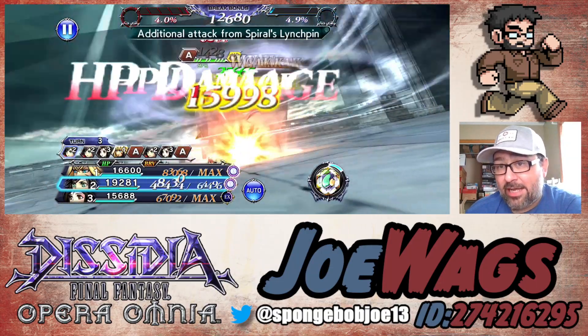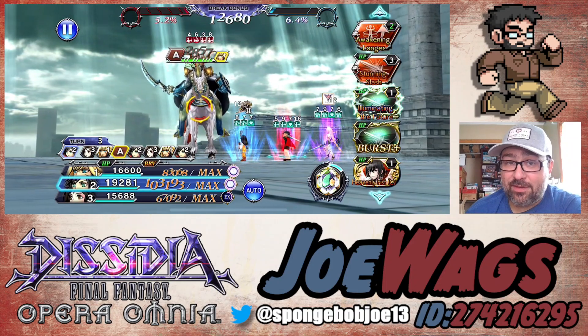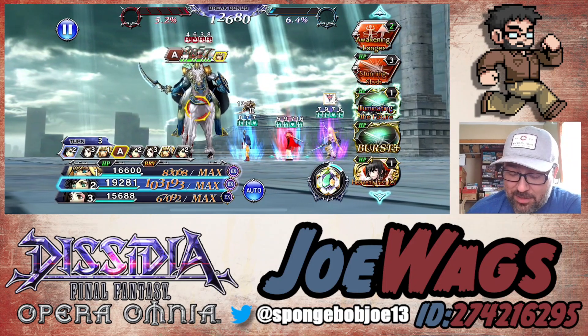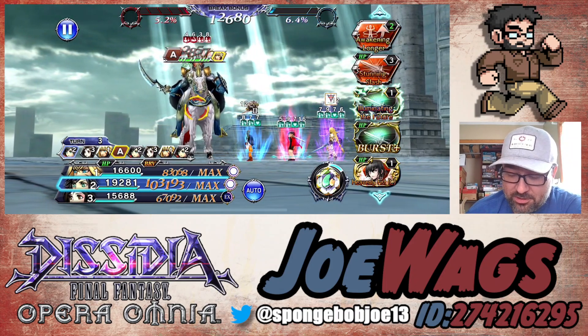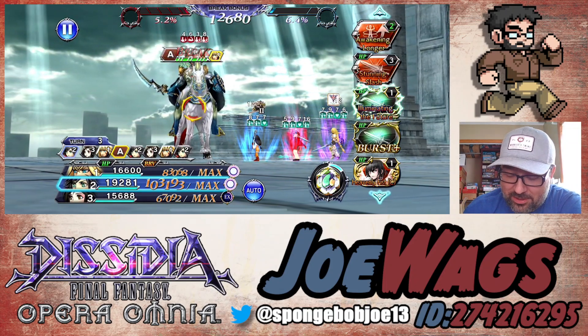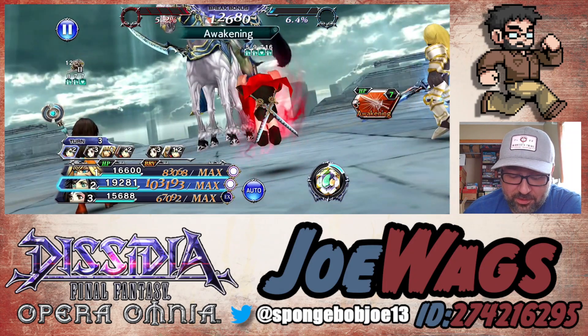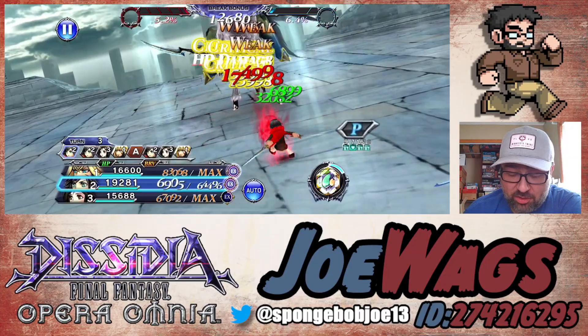I could try, instead of Machina, maybe just do Tidus — maybe that's what I need to do because Tidus is way faster and I know he'll be set up. That's maybe what I'll do if I keep struggling with this. But I did this fine on my other run, I just need the setup to be better. We'll do the free awakening here.